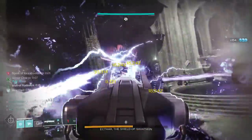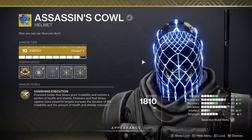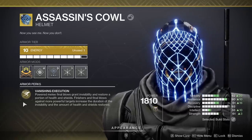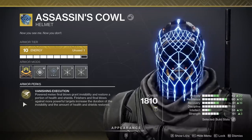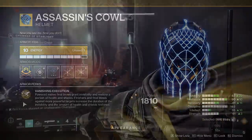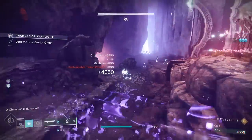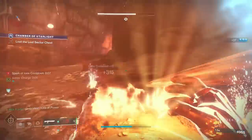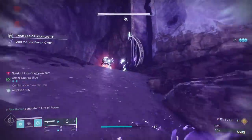They're going to likely smack you back, and then you're boosted with that extra damage. Moving on, the key exotic in this build is the Assassin's Cowl — this thing is an absolute MVP. It has Vanishing Execution: powered melee final blows grant invisibility and restore a portion of your health and shields. Finishers and final blows against more powerful targets increase the duration of the invisibility and the amount of health and shields restored. This is unbelievably powerful because every time we get a melee kill, which is happening all the time because we're jolting everything, we become invisible.